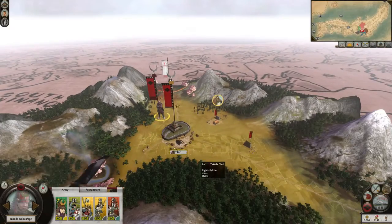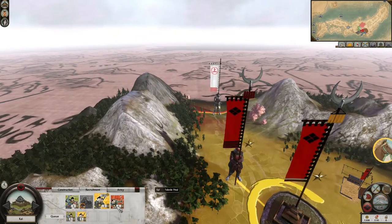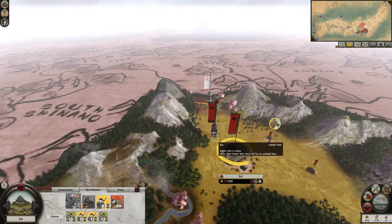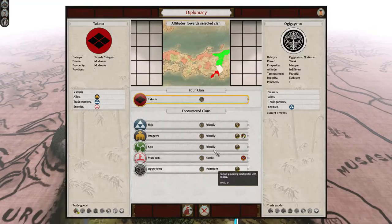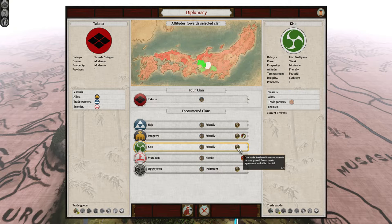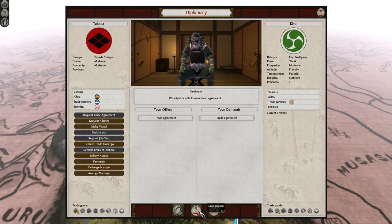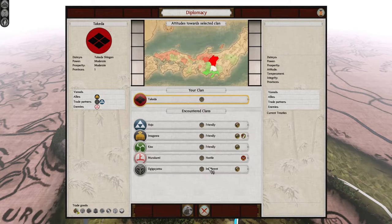North of the Hojo are the Takeda, master horsemen who, understandably, begin the game with the Warhorse specialty. They are one of the strongest military forces in the game, with immediate access to cavalry at a time when other factions mostly lack them, giving the Takeda an important tool with which to target enemy generals, quickly disrupt archer fire, and chase down routing units. Adding to this is Takeda Shingen, the best Daimyo in the game as he is both young and whose Bloodthirsty trait instills fear in nearby enemy units, devastating against early game armies made of low morale Ashigaru.